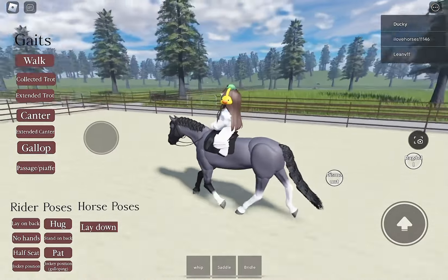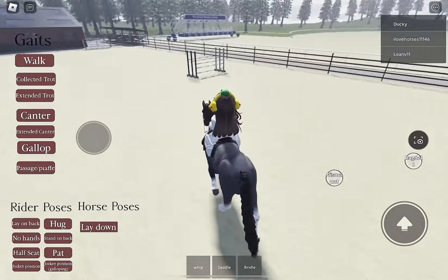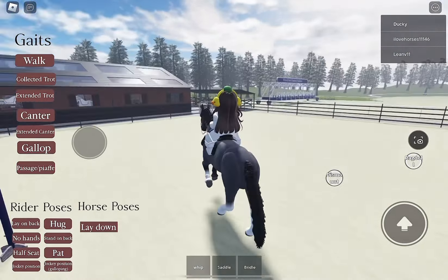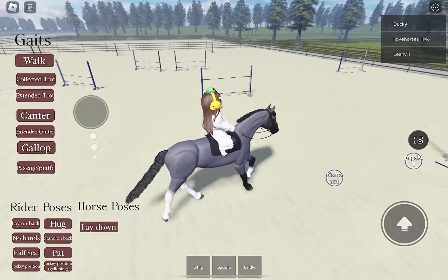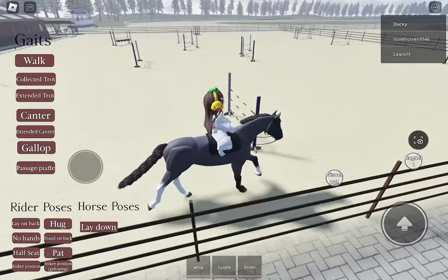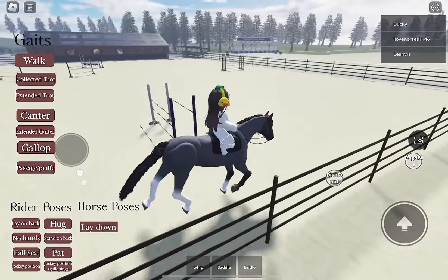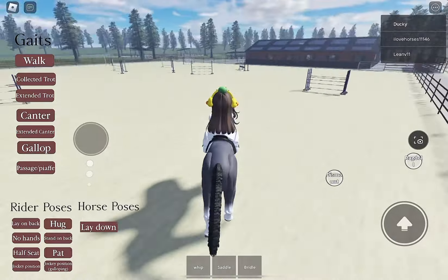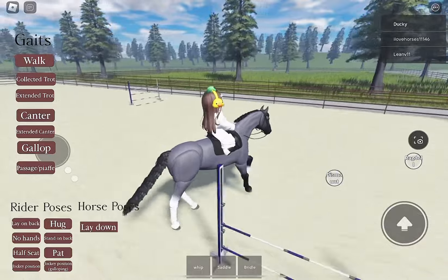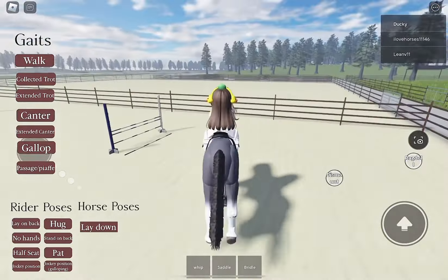Oh wait, oh my god it is so stinking cute! The animations are so stinking cute, but I wish the rider had a bit more movement — it's not even holding on. I'm officially obsessed. Look at the mane, the mane is so cool! Oh, I love the jump so much. Okay, ready — go!